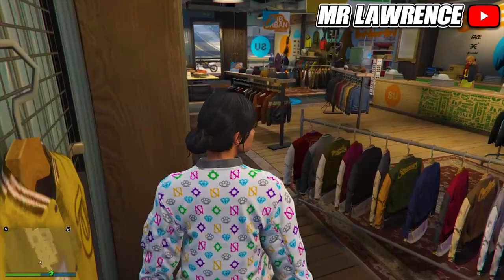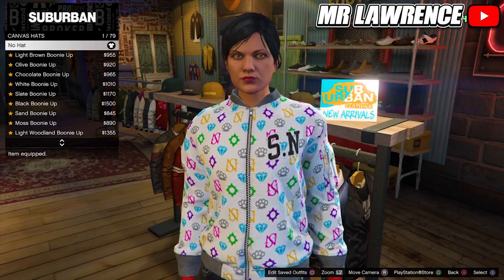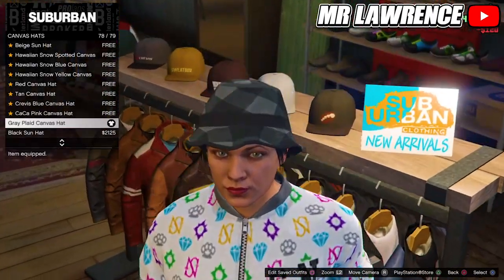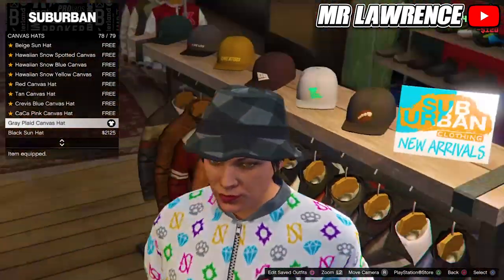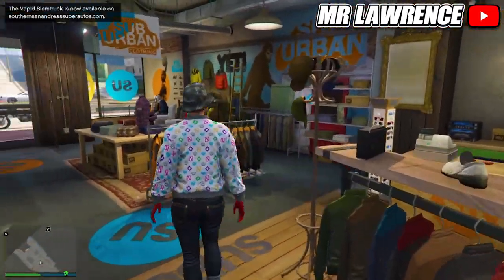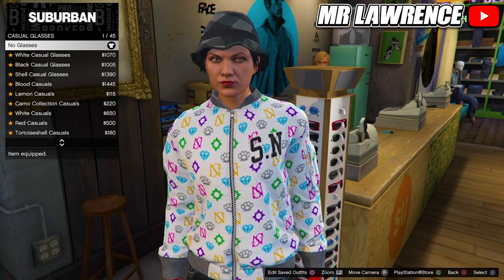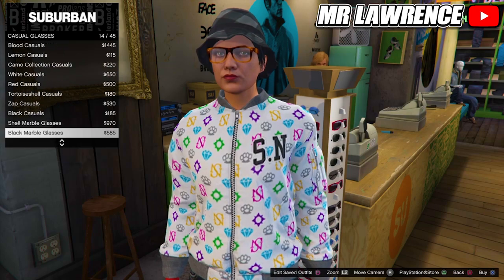For the checkerboard hat and glasses, go to Hats, Canvas Hats, and buy the second to last one. Then go to Glasses, Casual Glasses, and buy the Copper Marbles. Save this outfit in the second slot.